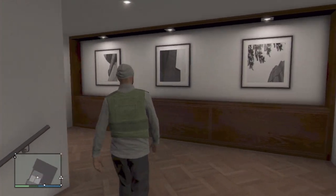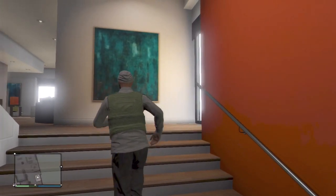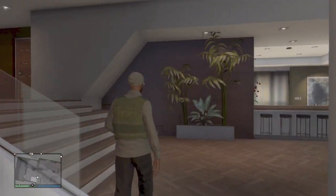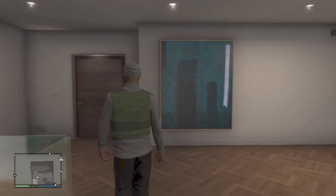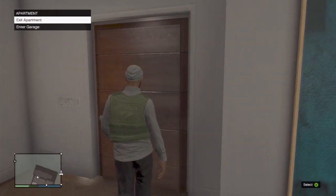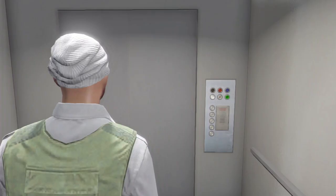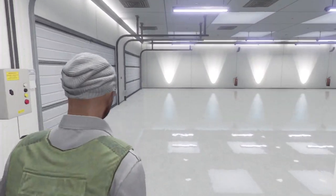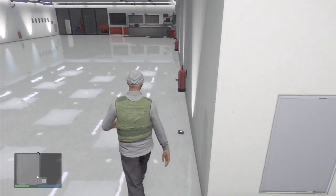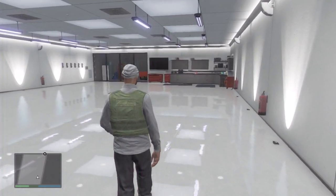I'm going to take you guys to the special surprise that is absolutely amazing. There's another room in there — it's a studio where you can go on the computer and whatnot. Then you enter the garage — this place comes with a 10-car garage free of charge, and there's an elevator. Check this out, it is so sexy, best garage you can have.